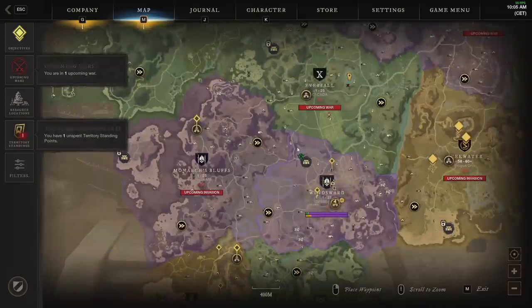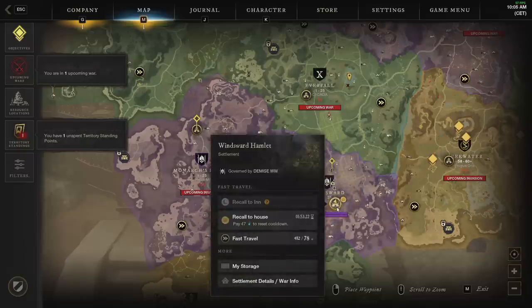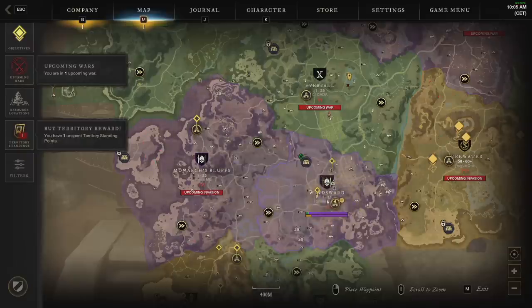This is without any houses. I was fortunate that my faction and my company owned Monarch's Bluff — it was owned by Covenant — so I set a recall in Windsward and would run to Everfall to pick up town quests, then run to Monarch's Bluff to pick up town quests. Whenever I had the recall available I could recall back to Windsward. On the way between these three towns there are a lot of resources.